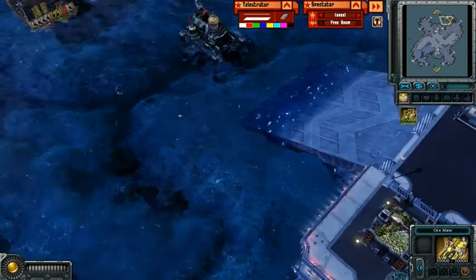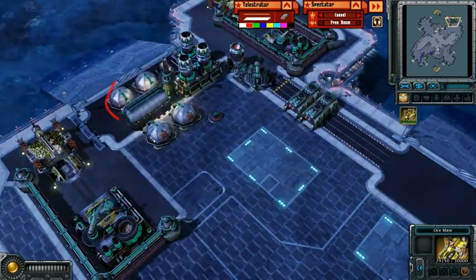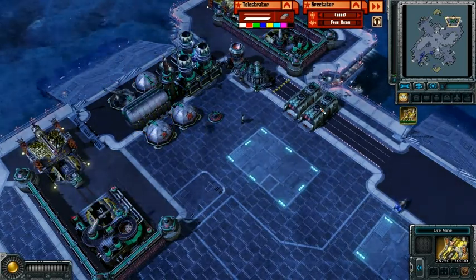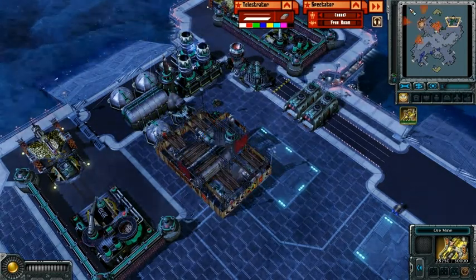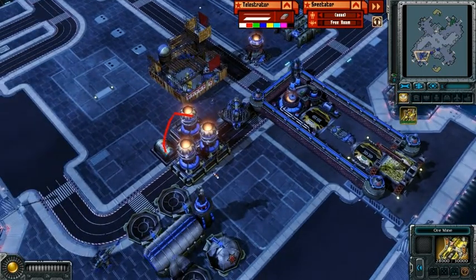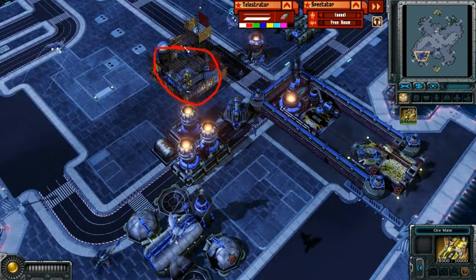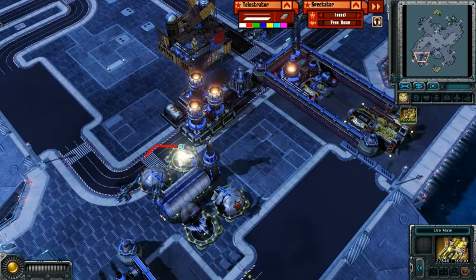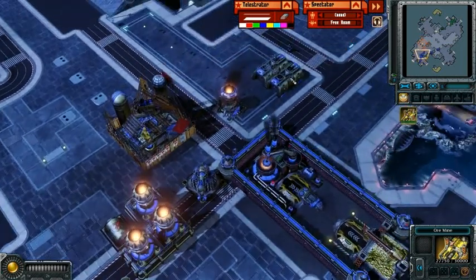You can see Technique's super reactor is coming up, along with his first airbase — he's going for an air build, going all air basically. Now let's see what Matisse is up to: he's also going for a super reactor, but he's going straight for the tier three units, which is quite a big gamble at this point. He does have an airport, but that is about it — there are no war factories, just a barracks.